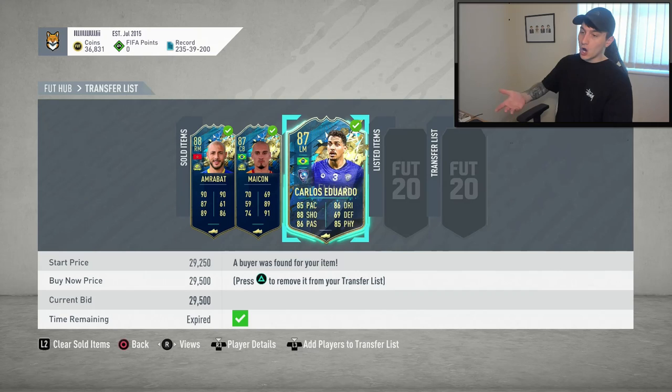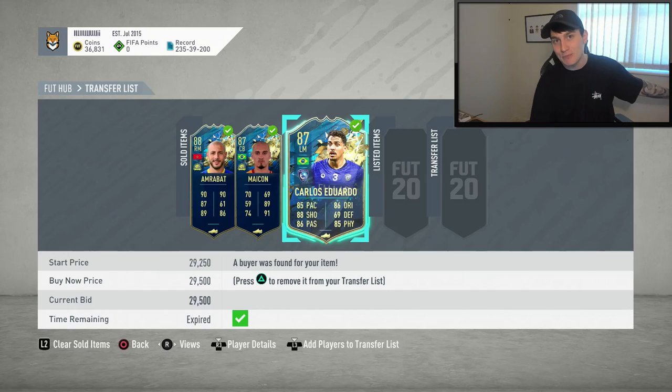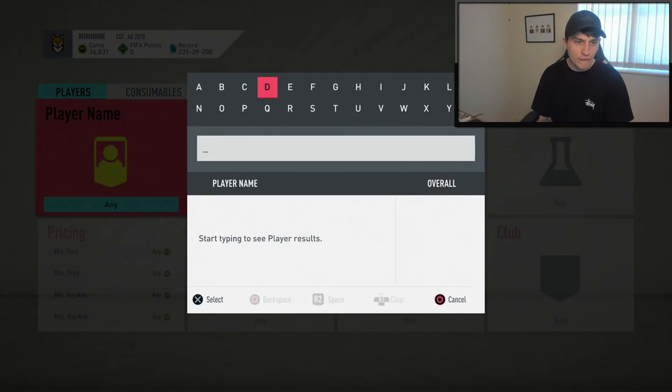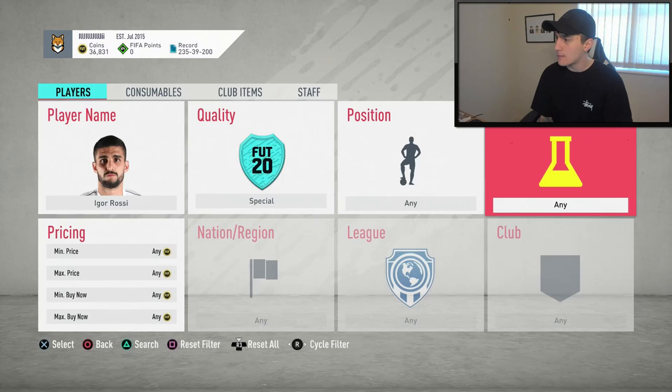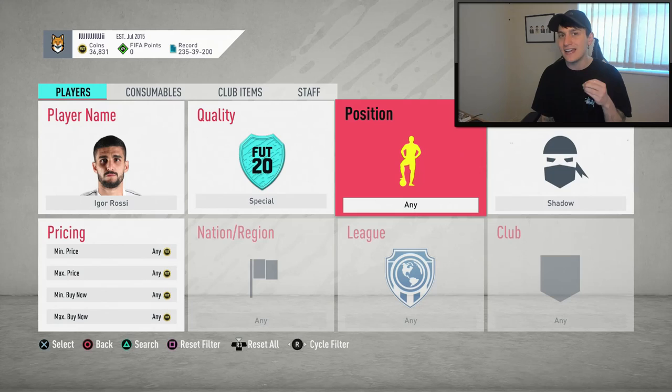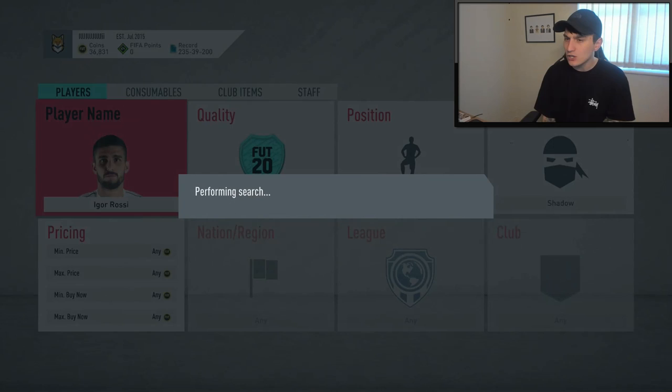Carlos Eduardo has sold on. If it isn't showing his chemistry style, I've had people commenting saying it's fake — but if you ever sell on a player who has a position change or a chemstyle on him, there's always a chance it won't show up once they've sold on. I guarantee he has sold on. Let's jump into another player. I'm going to go for someone else from the Saudi League — Ego Rossi. He is actually a defender. When I go for defenders, I don't go for hunters, I always go for shadows. Anyone in a forward position is a hunter. Usually in the middle it's a catalyst, but catalyst isn't as expensive as shadow or hunter.